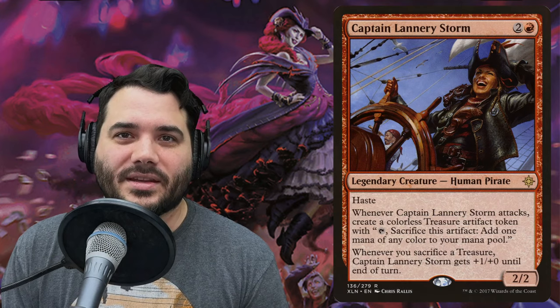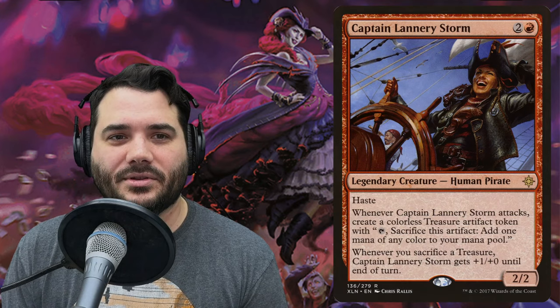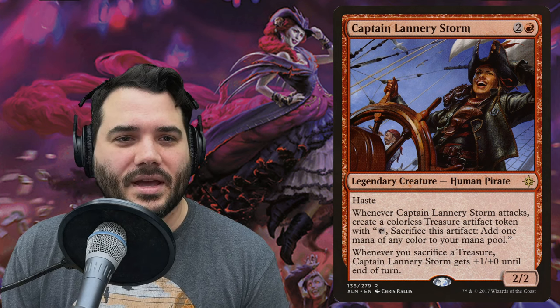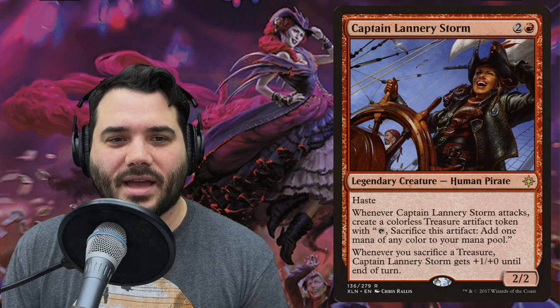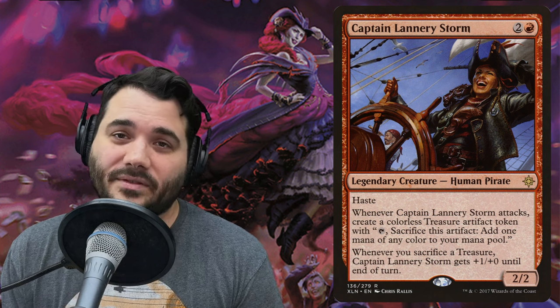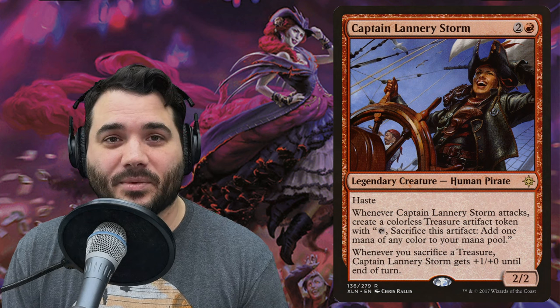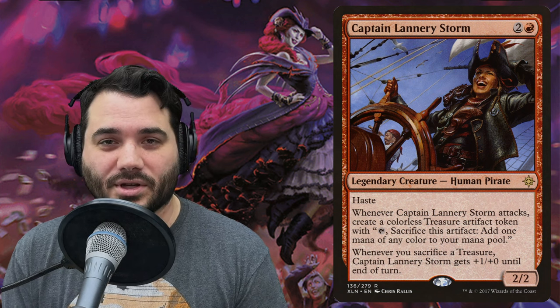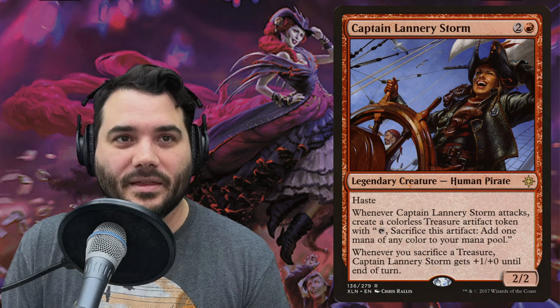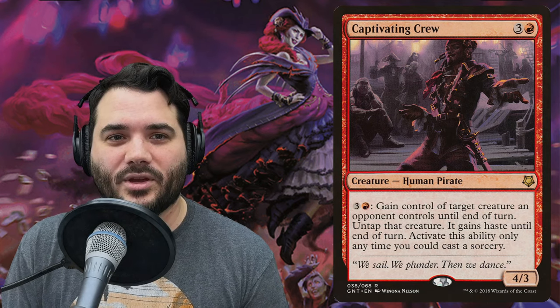Captain Lannery Storm costs two and a red for a human pirate — a 2/2 with haste. Whenever it attacks, create a colorless treasure artifact token. Whenever you sacrifice a treasure, Captain Lannery Storm gets +1/+0 until end of turn. So if you use Olivia's ability and sacrifice three tokens, you also buff Captain Lannery Storm three times.